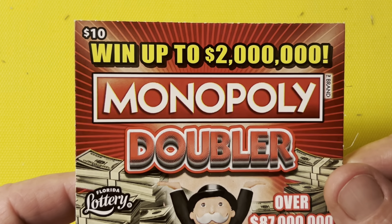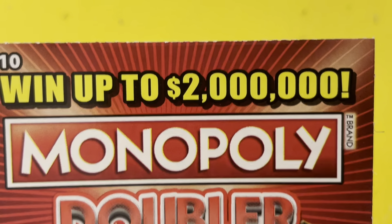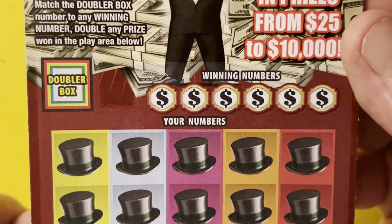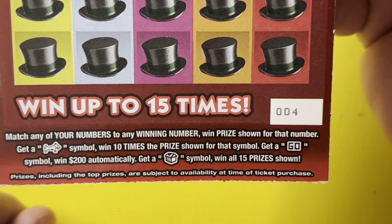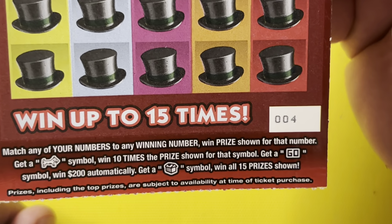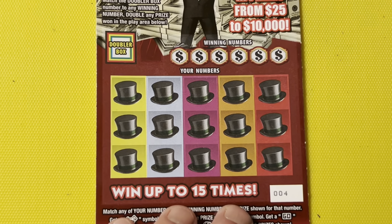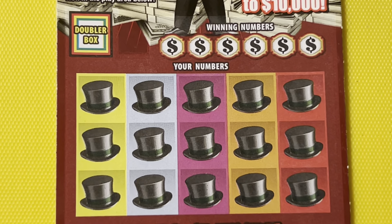Now we're going to bump up to the $10 ticket — Monopoly Doubler. How much can we win? It says $2 million. It has a doubler box. The symbols: Scotty is 10 times, Go is 200, and that hotel is a win-all. Ticket number four. Odds on these are 1 in 3.51.